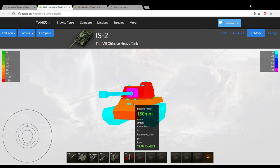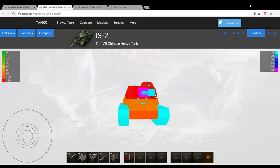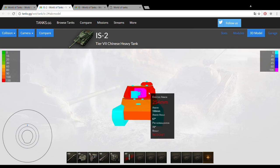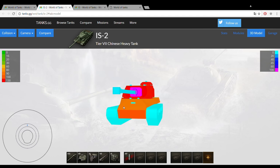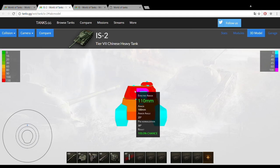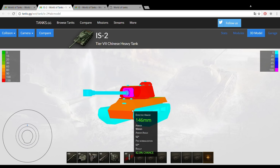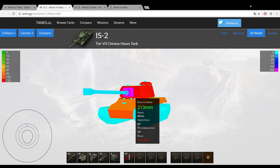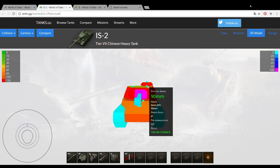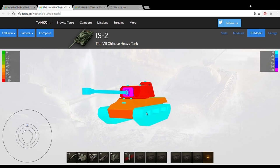The armor isn't amazing but it isn't bad either — it's better than the German Tiger's armor. If you manage to angle your tank properly you'll have about 150mm of frontal protection on your hull, and the turret is very strong. Unfortunately, next to the gun shield the turret can be penetrated more easily — especially on the left side — by tier 7 and above tanks. Mostly the armor is effective against lower-tier vehicles and you shouldn't rely on it when facing equal or higher-tiered opponents.